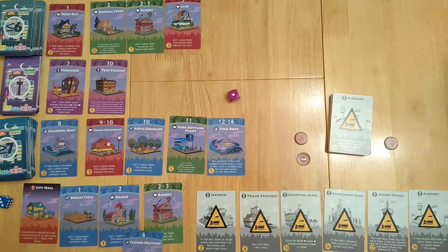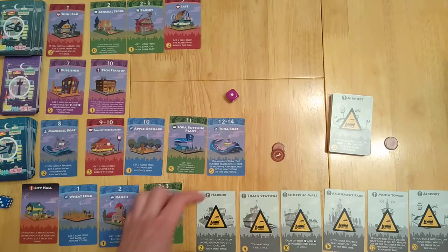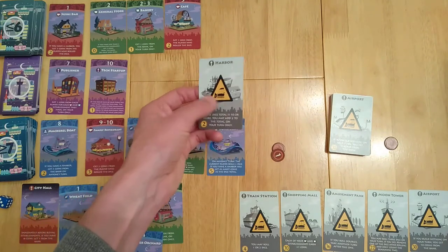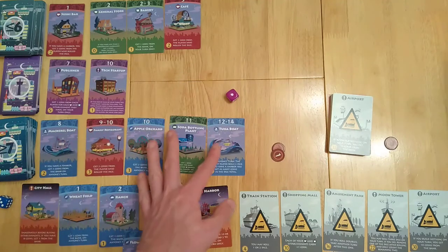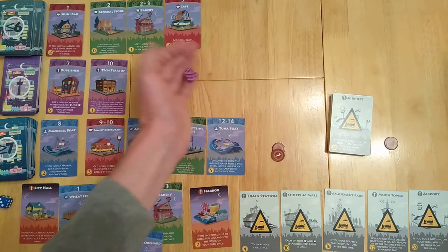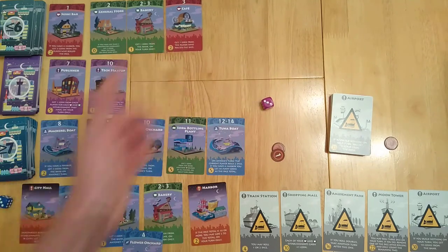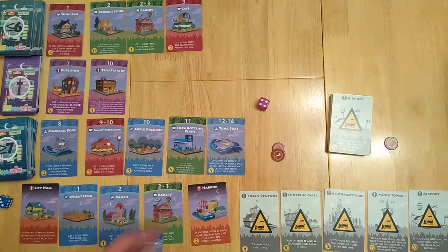Say it's my turn — I roll a one, I trigger my wheat field, I've got another coin. Now I can consider flipping over one of these things, which means I can start considering other options. If I get ten or more, you may add two on your turn only. If I had the cafe, they could have stolen one of my coins. So it's an engine building game — it starts slowly and then ramps up, and there are various take-that elements which will kick into play.